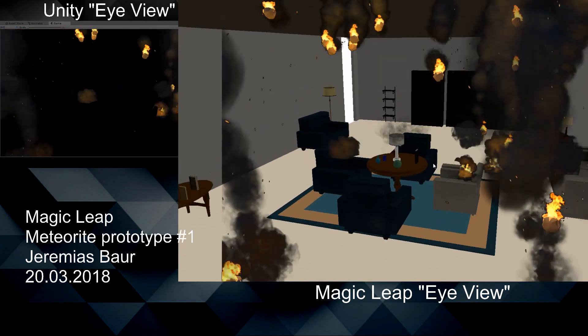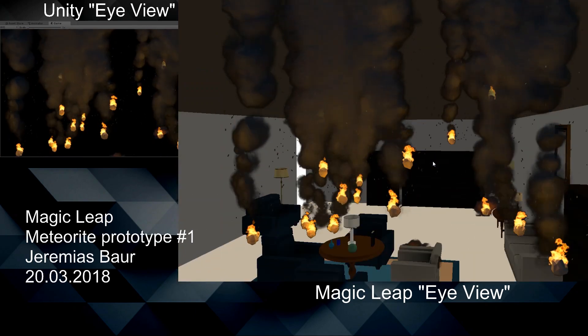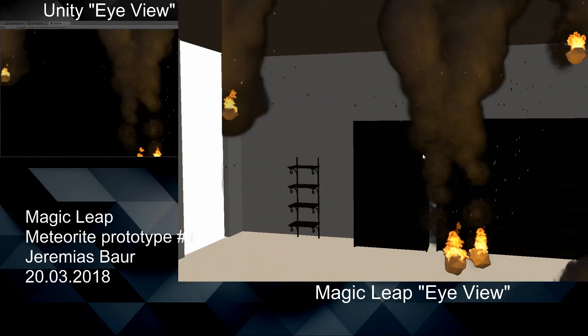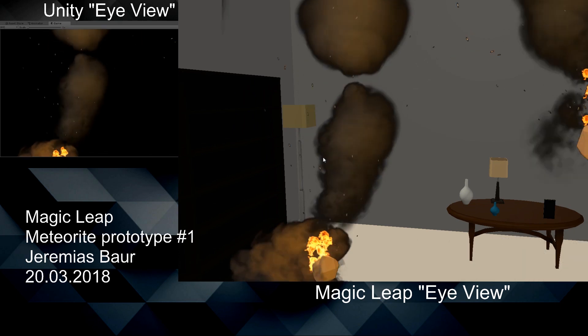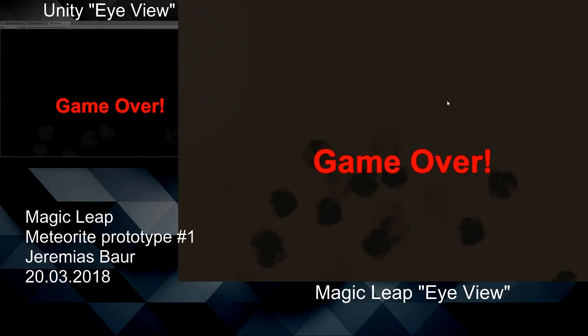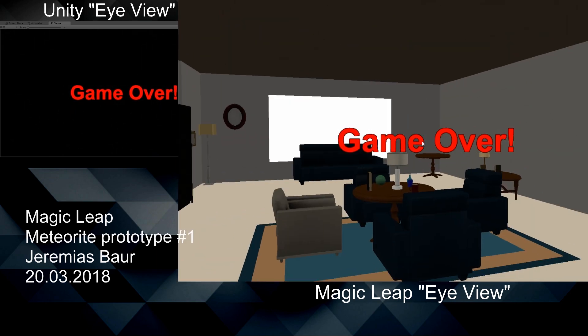The goal is to not get hit by those meteorites and they are randomly spawning above the player. I'm currently flying around here, and the normal player would walk around in his room trying to not get hit by those meteorites. And — oh, now I just got hit by a meteorite and all the other meteorites exploded and the game is over.